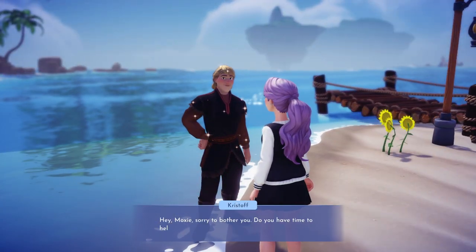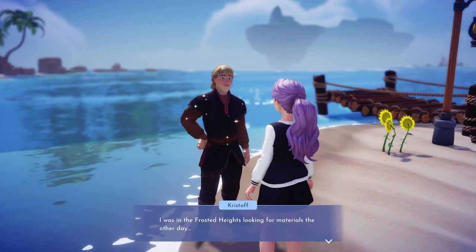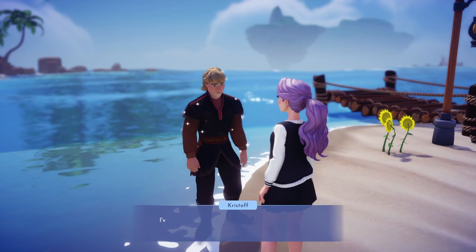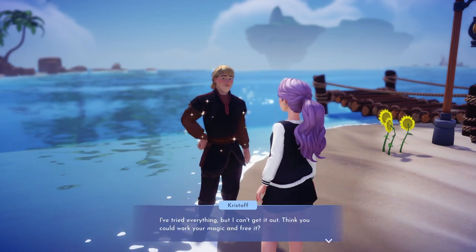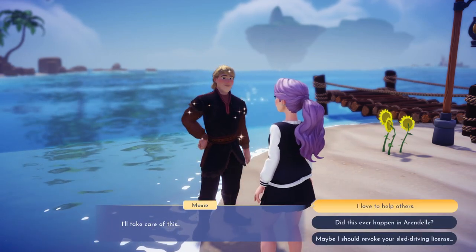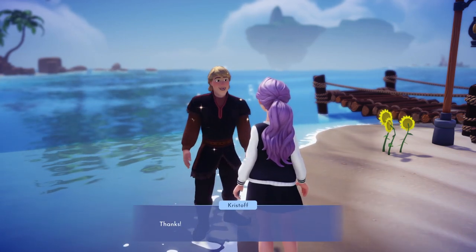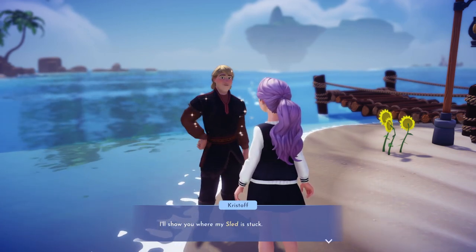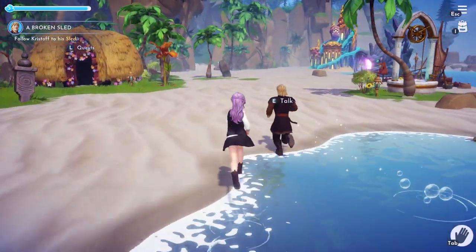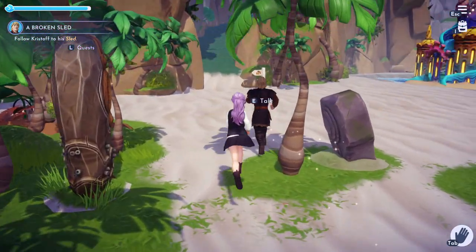Oh hey, Moxie - sorry to bother you. Do you have time to help me? Tell me what happened. I was in the Frosted Heights looking for materials the other day and I ran into a deep drift. Now my sled is stuck in the ice. I've tried everything but I can't get it out. Think you could work your magic and free it? I'll take care of this. Maybe I should revoke your sled driving license. Let's follow them - I was going to fast travel but I think we still have to wait for them to show up anyway. It really doesn't take long to get anywhere.